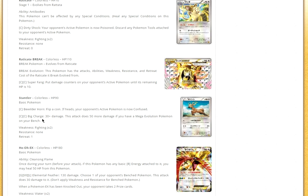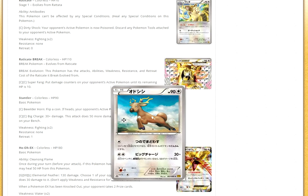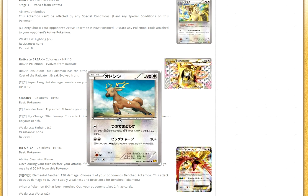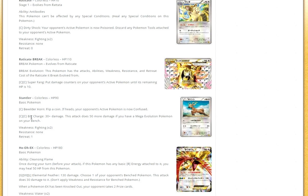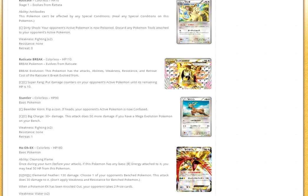Then we have Stantler. For a DCE, it does 30 damage. But this attack does 80 damage if you have a Mega Pokémon on your bench. So you could pair this with Mega decks like Mega Rayquaza or Mega Manectric. Stantler is pretty good — 80 for two if you have a Mega in play. People will probably run it to counter Regice.